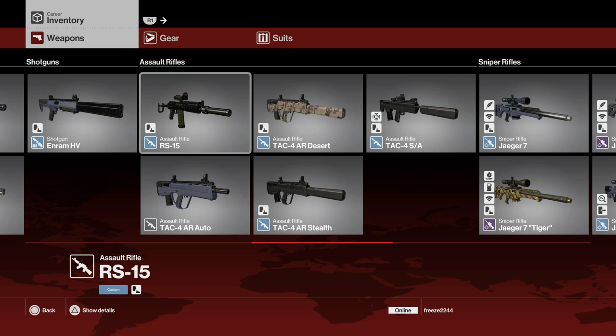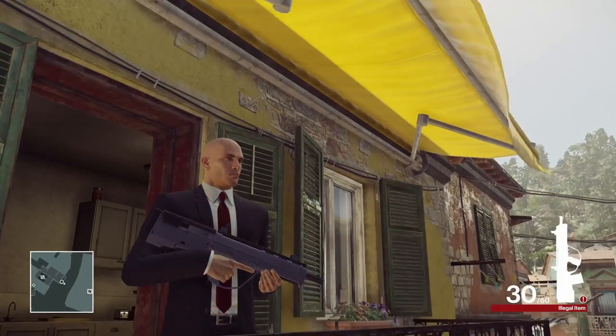Four of them are basically different variants of the same weapon. The first assault rifle we'll be covering is the TAC4 AR Auto. You have this already in your inventory from the very start — you don't have to do anything specific to unlock this particular weapon, and this is what it looks like in-game.